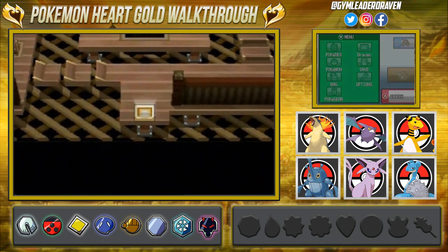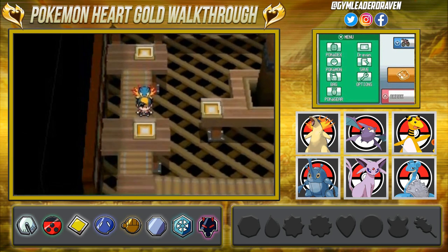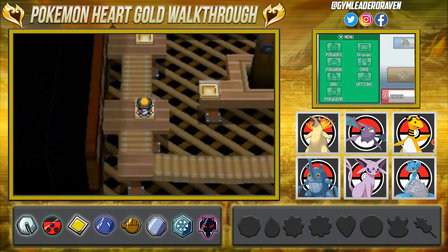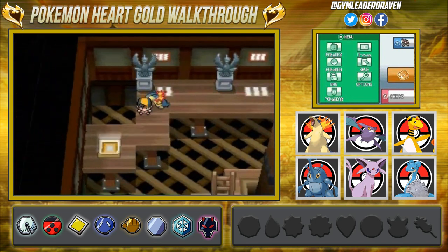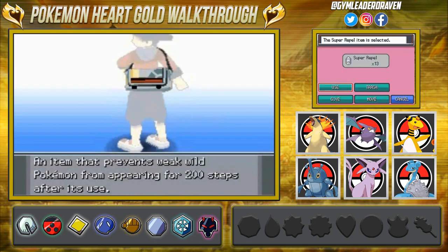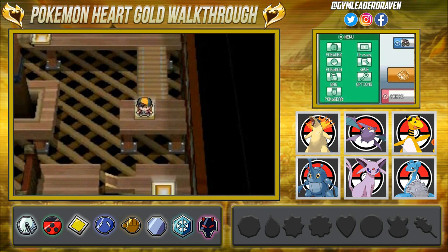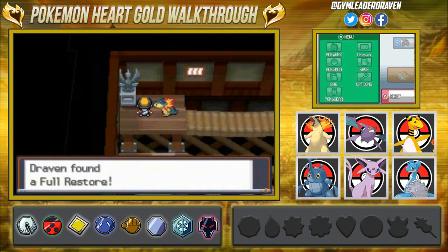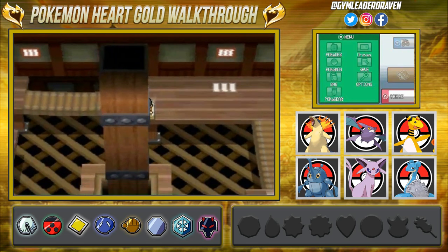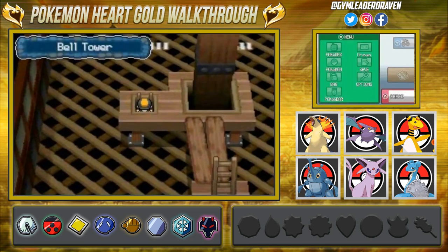Jumping through here and we are almost at the very end. We have a few items left. There's one more item we haven't grabbed — an HP Up, though it won't help us much against the battle. Our Repel has worn off so let's use one more. I'm pausing occasionally because I'm reading the guide to find the proper path to Ho-Oh. Here we go — it looks like we've finally reached the end!